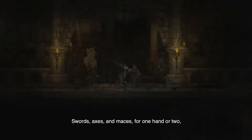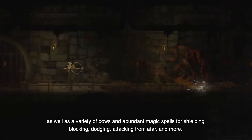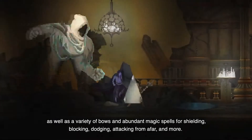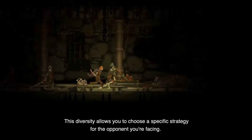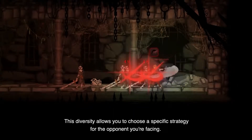Swords, axes, and maces for one hand or two, as well as a variety of bows and abundant magic spells for shielding, blocking, dodging, attacking from afar, and more. This diversity allows you to choose a specific strategy for the opponent you're facing.